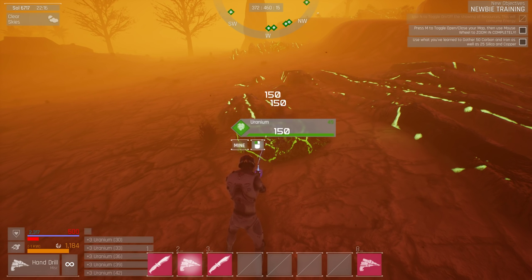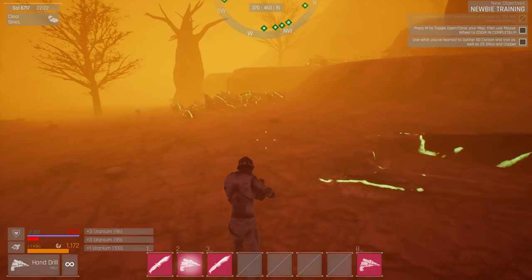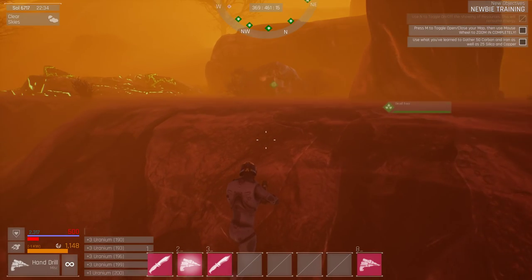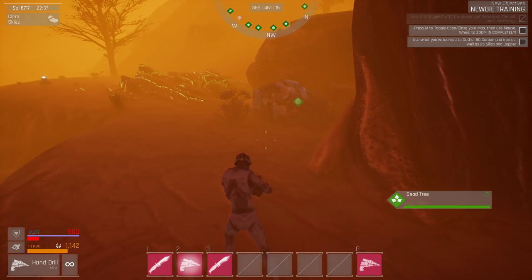Uranium, here we come! This is quite nice — quite a bit of it too, from the way the nodes look. Is this an actual node too? Yes. I wonder if you could just put harvesters on these or mining rigs.